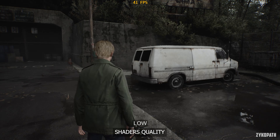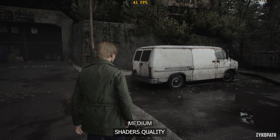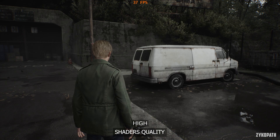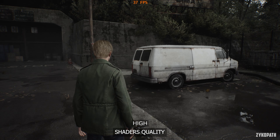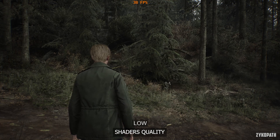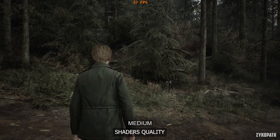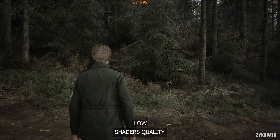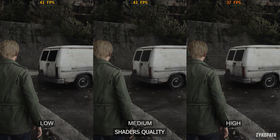The shader quality setting affects multiple things. Going from low to medium enables transparency effects on objects, especially vehicle windows. High barely looks any better in some scenes, but when looking at the forest, low and medium look the same while high enables shading on foliage and trees. High comes with a noticeable performance impact. I recommend using medium, and if you have spare performance, use high.